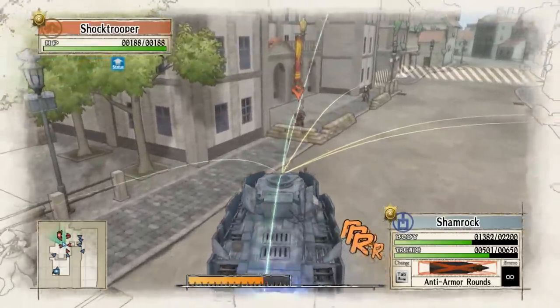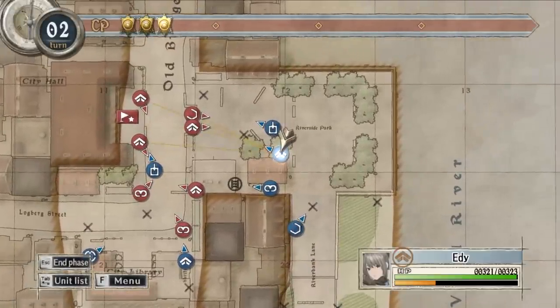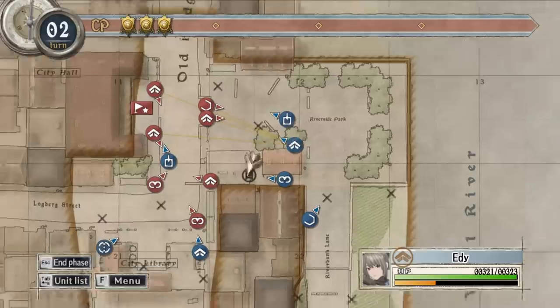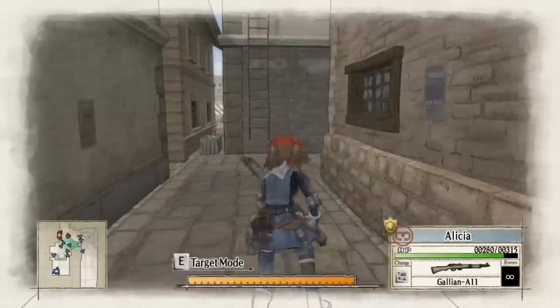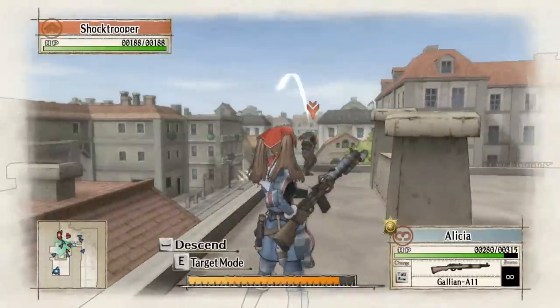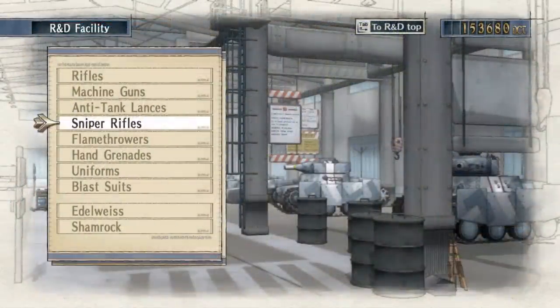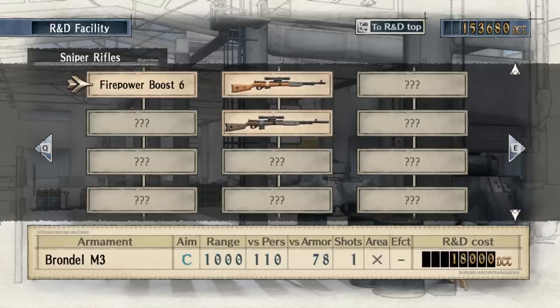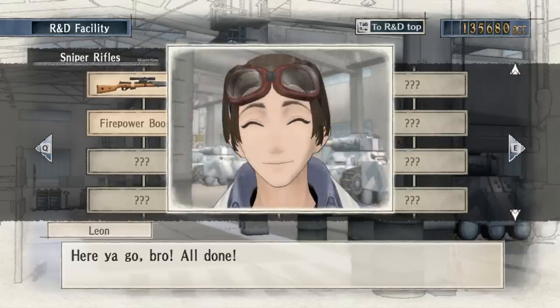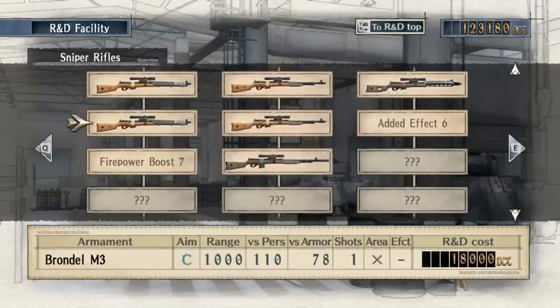That's why I recommend starting with Valkyria Chronicles 1. Compared to the PSP games, it's superior in terms of gameplay, graphics, and storytelling. You'll notice it's much harder trying to rush into enemy territory — intercepting fire deals significantly more damage, forcing you to think carefully about how you move units. The maps feel bigger and actually have a vertical element that doesn't exist in the PSP games. The various maps are very different from each other, offering tight twisty areas and open spaces.